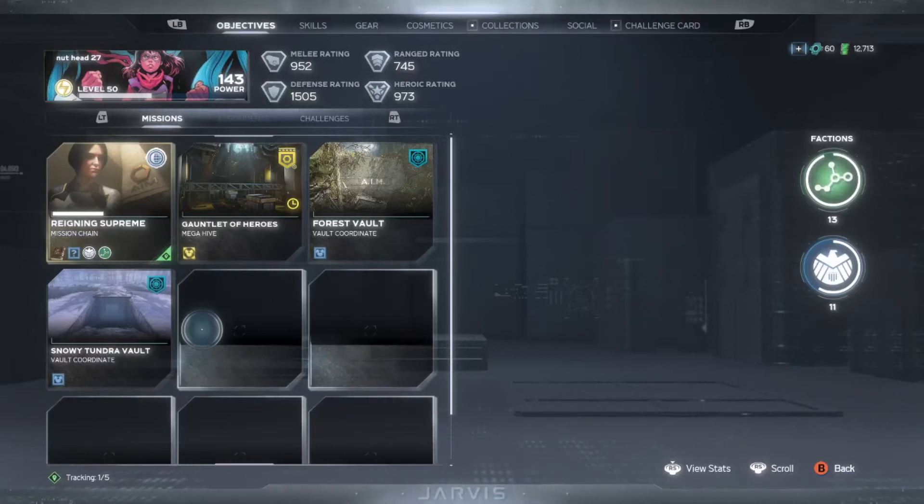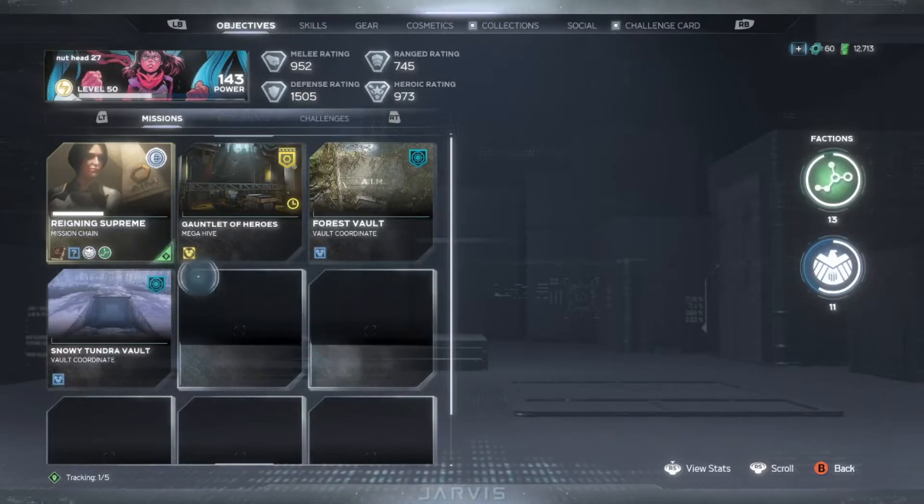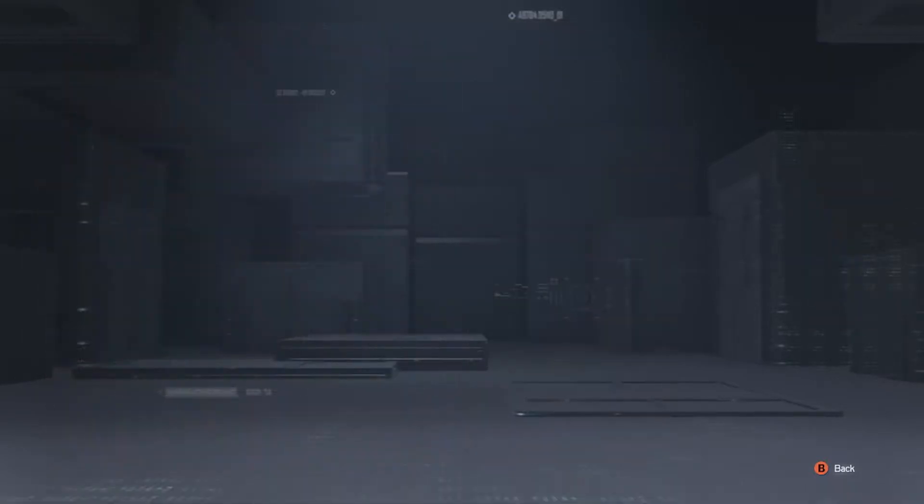Hello everybody, Nota27 here, welcome back to the Avengers. I did the Elite Hive, and then we got to this step, and I had to do an Elite Vault, so I did that real quick because we've done a lot of vaults. And now we gotta do Sight Unseen and City Under Siege.